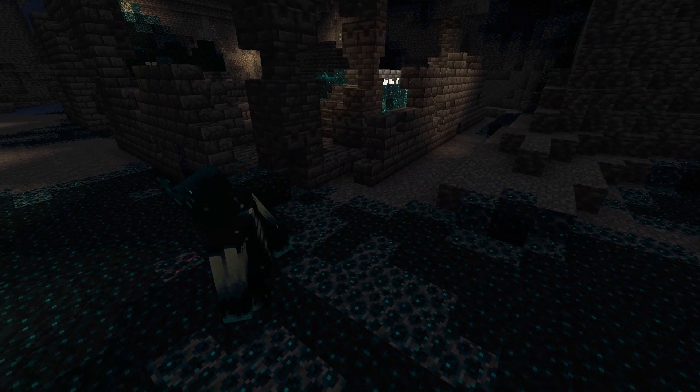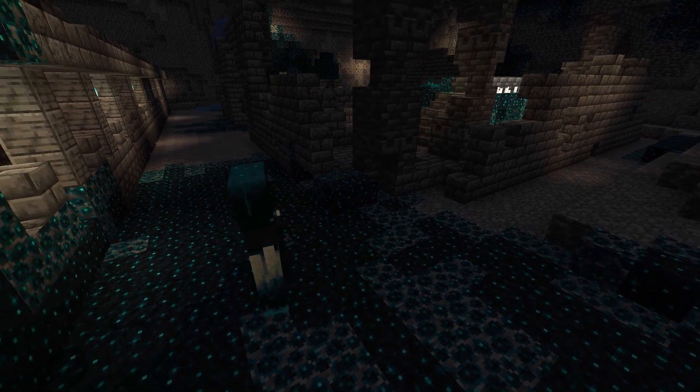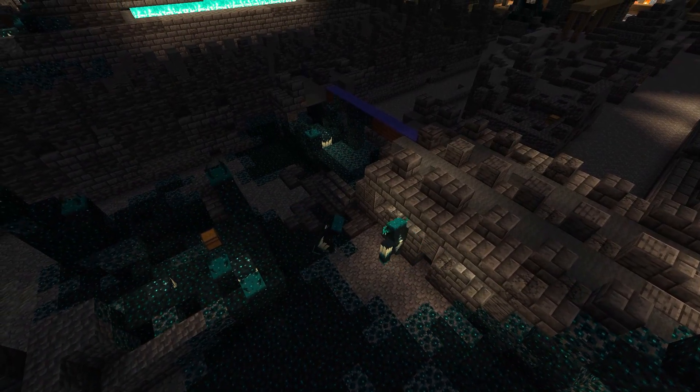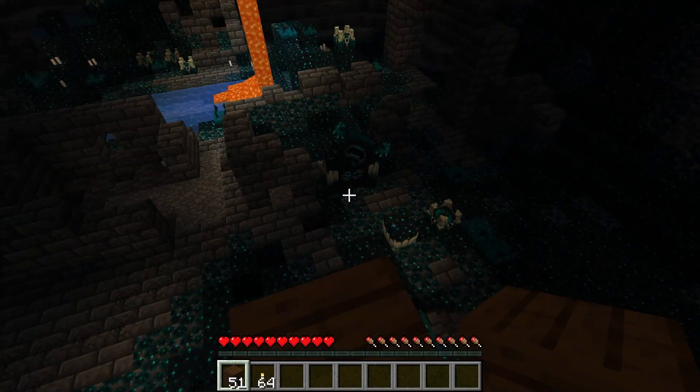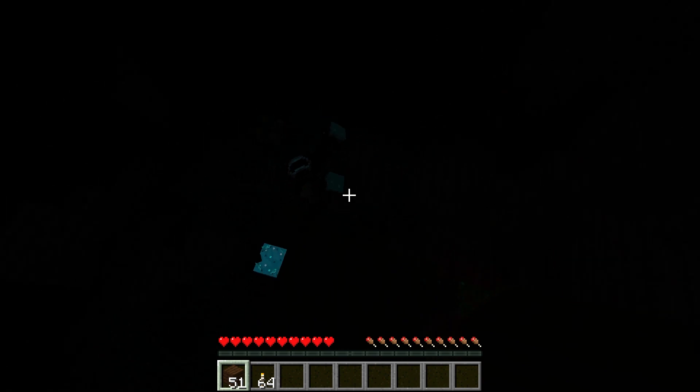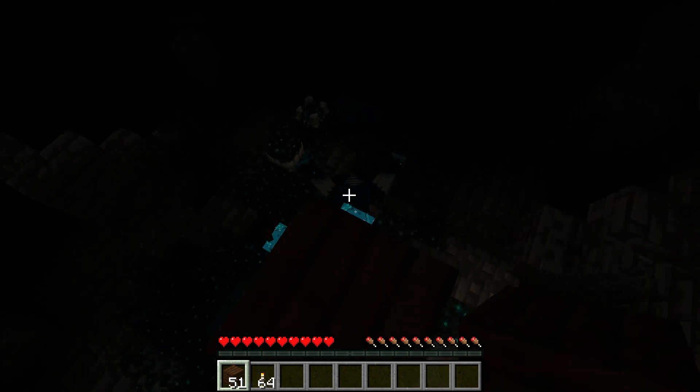The most significant change in the snapshot is that a new Warden attack has been added. Previously, some players thought that getting away from the Warden was pretty easy. However, now if you build high up, hide behind walls, or go out of range of a Warden's melee attack, it will cause it to switch to its ranged attack.